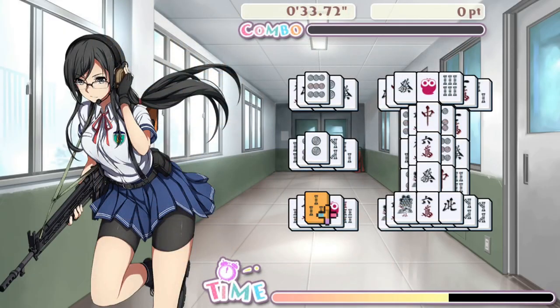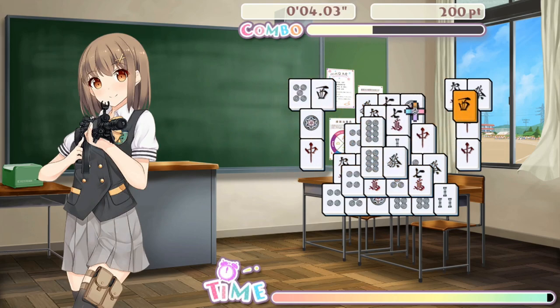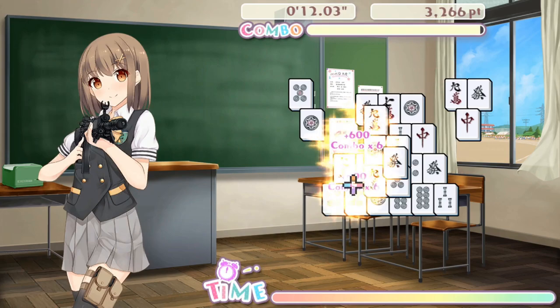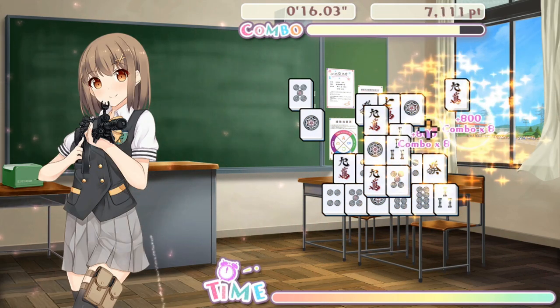It's also worth pointing out that both games in this double pack are already available via digital download. The physical version, however, puts two games together on one physical cartridge, so it's great for collectors. As far as I'm concerned, the more games that get a physical release, the better. So what games are part of the Double Strike physical release? Both games are part of the Bishoujo Battle series — you get Mahjong Solitaire and Cyberpanic on the same physical cartridge, with absolutely no downloads required.